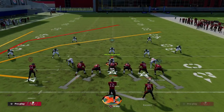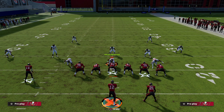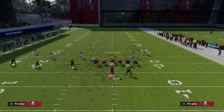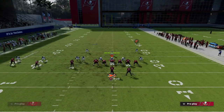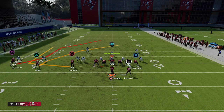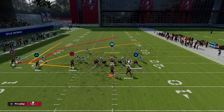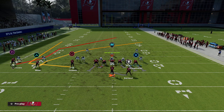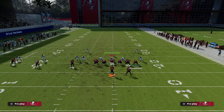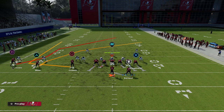You end up throwing into a double coverage situation. So how do we beat man? Wheel routes have been one of the best ways all year to beat press man-to-man. My favorite way is to take advantage of the Trips Tight End ability to motion snap. We're going to smart route Mike Evans, and you can run a simple motion snap slant - that's fine.